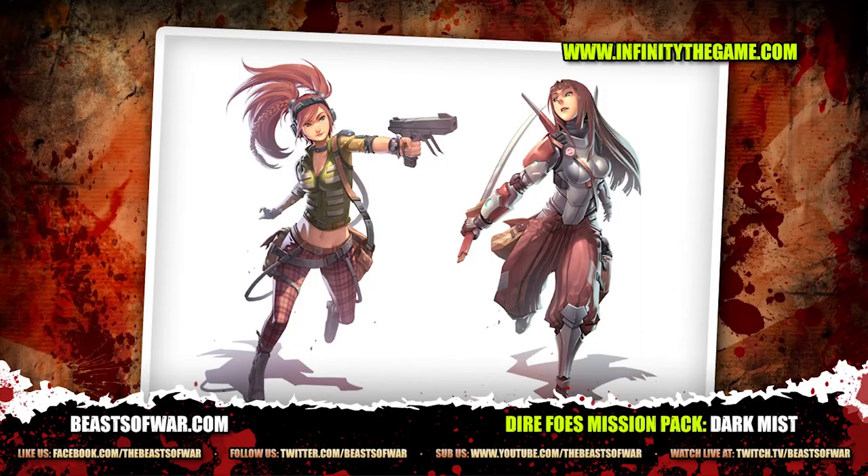So it's Yu Jing and Ariadna. Angel, you have just done an absolutely cracking job of painting these. I love the fact that Isabelle McGregor has the little tartan sort of punky trousers on, and then Yuriko Oda — she seems like that very proper, very formal character. So you can actually see from the design of these how the two characters' personalities would clash.